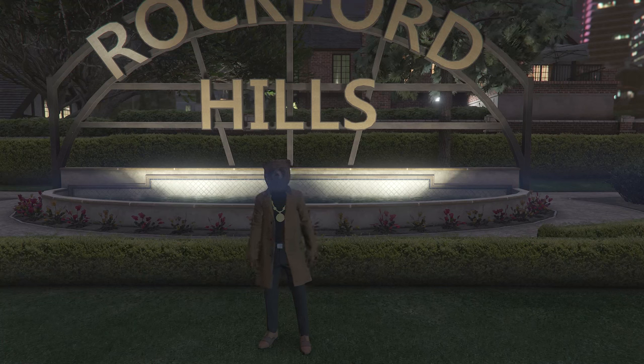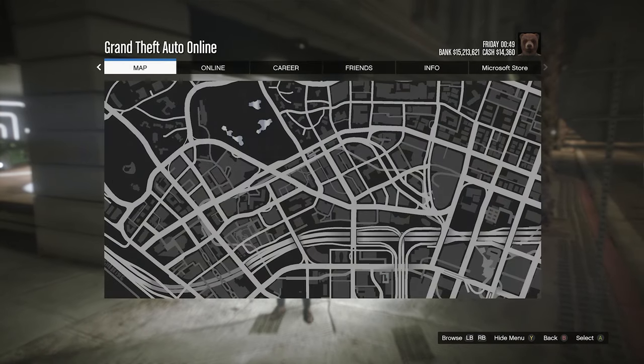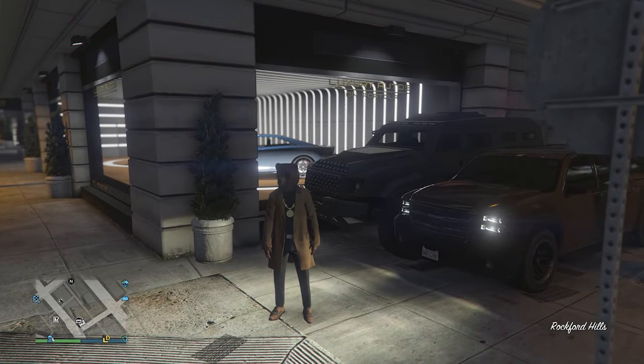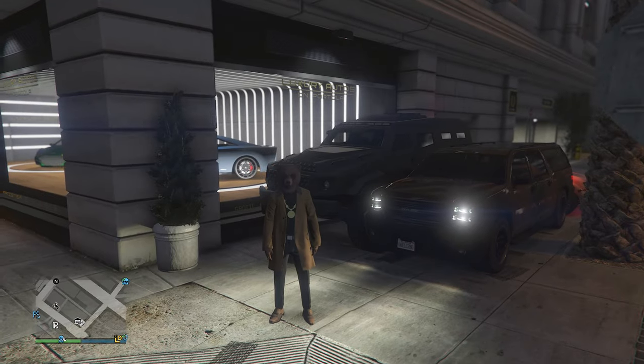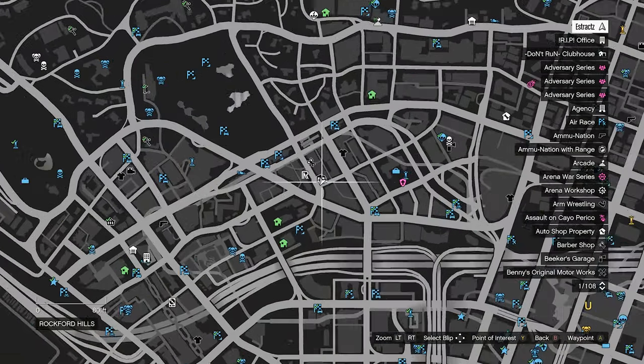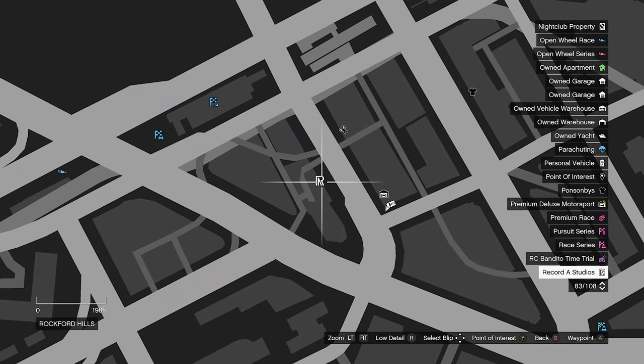What's up guys, it's Drax here for patch 1.67. Let's get into the first wall breach. I've done this wall breach before but you had to use a thruster, which is the jetpack in GTA. Now this is just a simple wall breach that you need with an insurgent, and it's going to be over here at Luxury Autos, right next to Record A Studios.